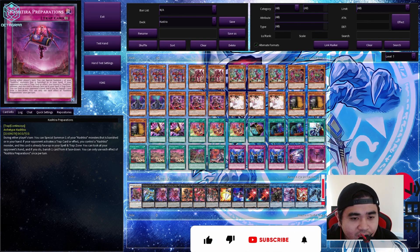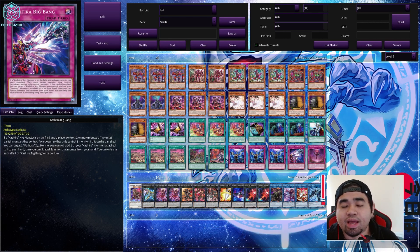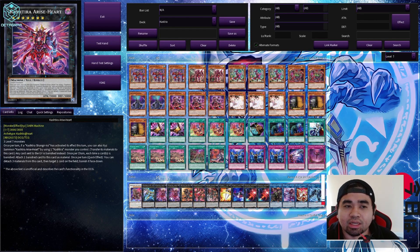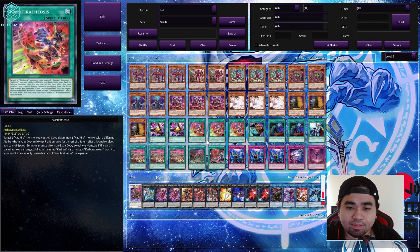For trap cards, we have Big Bang and Preparations. Preparations, once face up on the field, lets you look at your opponent's hand and banish one card face down — prompting Shangri-La's effect. Big Bang, on the other hand, needs to be banished. It has a good floating effect — it can detach one material or Kashtira monster from a Kashtira XYZ monster on the field. Your main target is Arise Heart, which can attach any monster from the banished zone. Go for Big Bang to detach that Kashtira monster back to hand, then special summon one from your hand. If you attach Fenrir from the banished zone, detach it with Big Bang, get it to hand, then special summon again to prompt its effect and get another Kashtira monster.